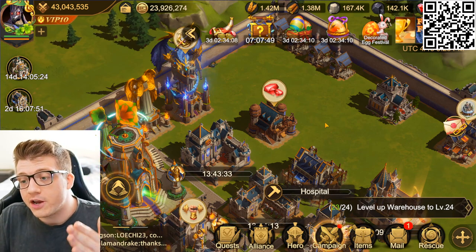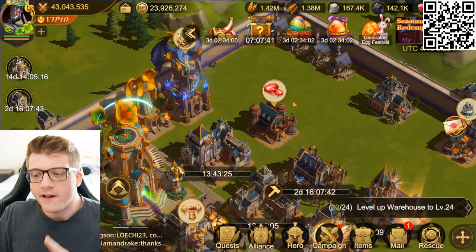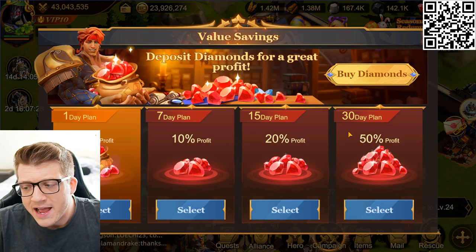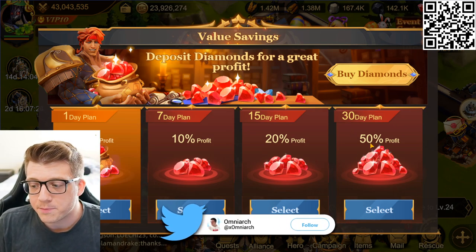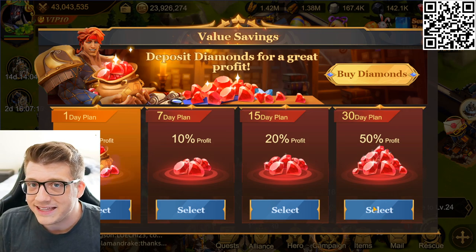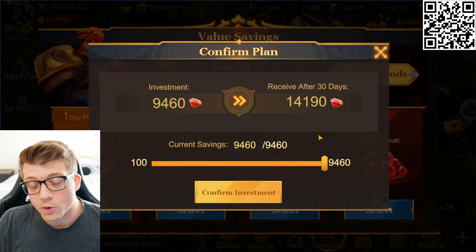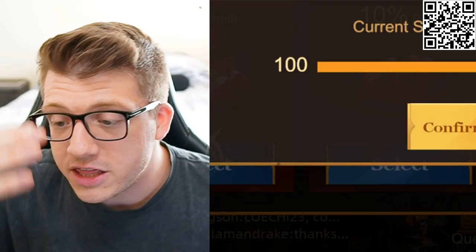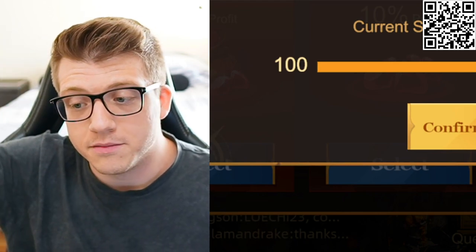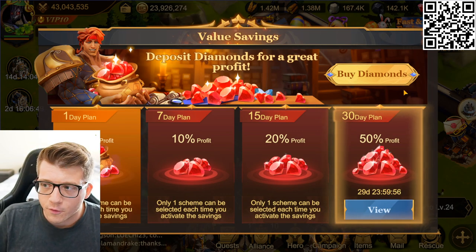Tip number three has to do with the diamond deposit. On your warehouse there's a little diamond logo — this is a feature I believe is unique to Land of Empires. It's literally a way to get 50% of your diamond investment back for free: if you deposit your diamonds for 30 days you get 50% more of them at the end. I'm getting almost 5,000 diamonds here for free by doing nothing.